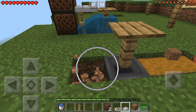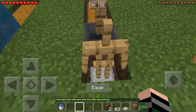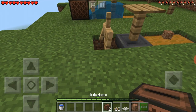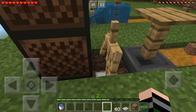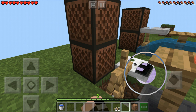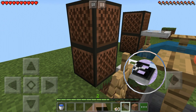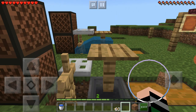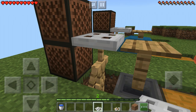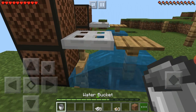Dig a hole here and place an armor stand — it doesn't really matter which direction the armor stand is facing. You have a choice to put jukeboxes or not; I'm not putting one because I find the sound annoying, but some people want it. Next, put an iron trapdoor right here, and last but not least, place the water bucket. There we go, we're good to go.